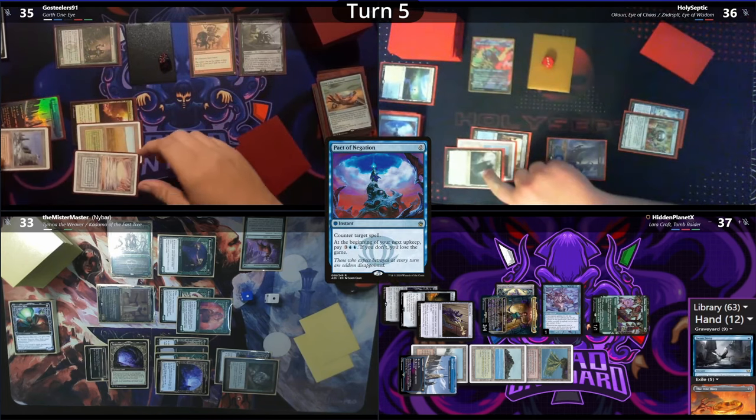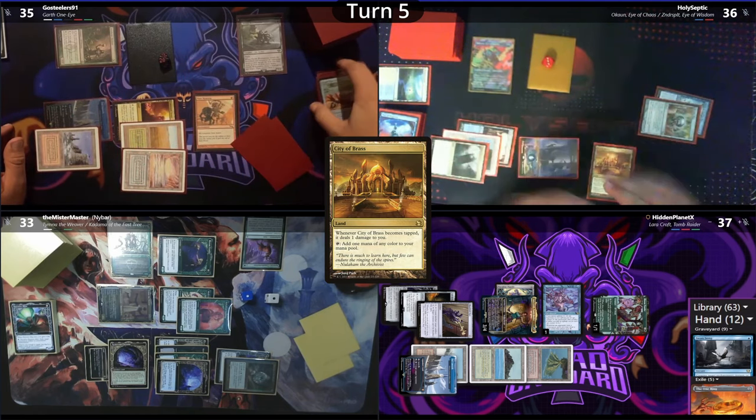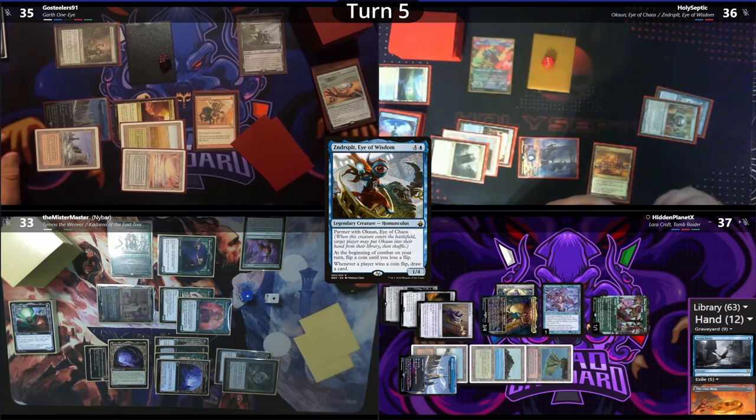Luckily for the table, Septic has to spend his mana on a Pact trigger. He plays a City of Brass and heads to combat. He really wants to win to trigger the Bowmaster to shoot down Hidden's Bloom Tender.